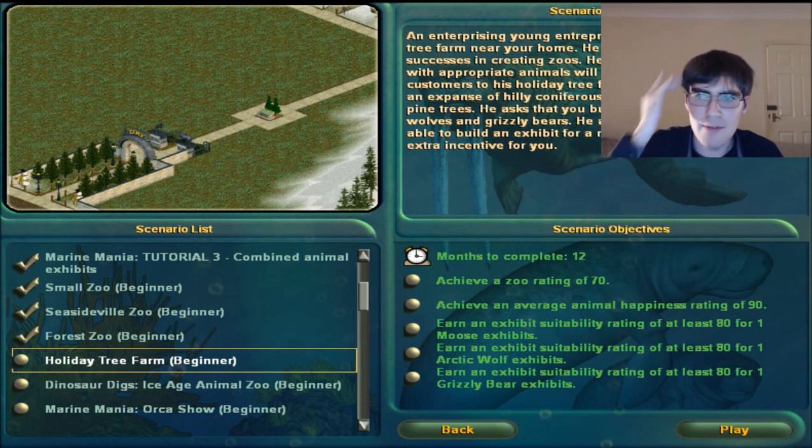I don't remember this map, I don't remember ever doing it. I'm wondering what this map is all about. Achieve a zoo rating of 70 - that's simple enough. Achieve an average animal happiness of 90 - that might be tricky. An exhibit suitability of 84.